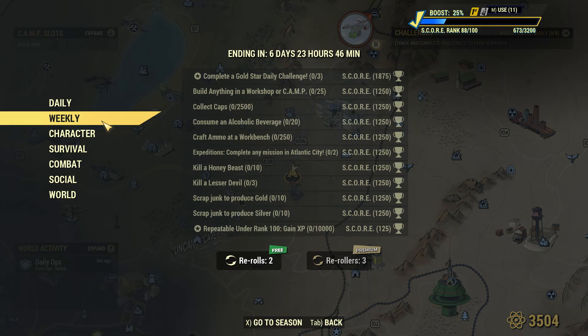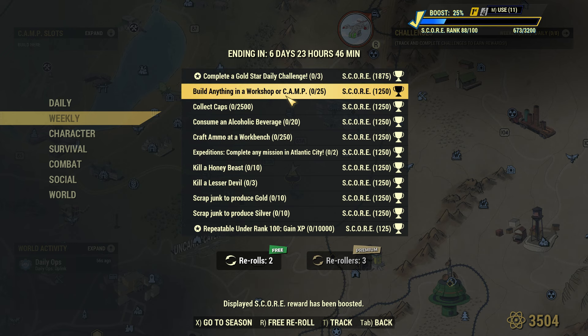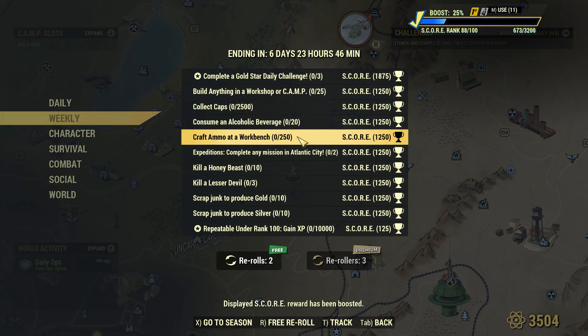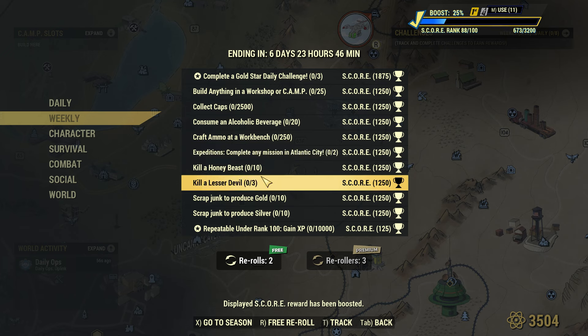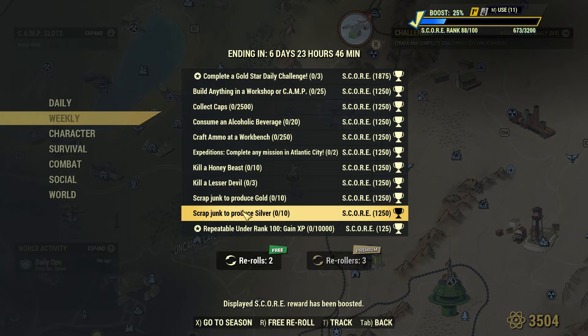As far as the new weekly challenges go, we have: complete a Gold Star Daily Challenge three times, build anything in a workshop or camp 25 times, collect 2,500 caps, consume 20 alcoholic beverages, craft 250 ammo at a workbench, complete two missions in Atlantic City, kill 10 honeybees, kill three lesser devils, scrap junk to produce gold, and scrap junk to produce silver.